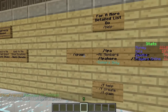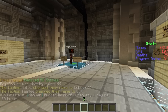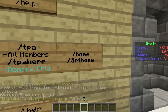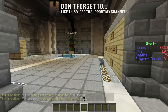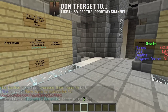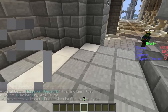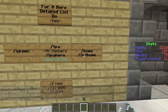Over here, some more commands. Slash spawn will take you back to the spawn point — that's kind of obvious but it's pretty useful, very useful for those who haven't played on a factions server before. And slash home and slash set home: if you stand somewhere and type slash set home, then walk elsewhere and type slash home, it'll take you to the place where you set home. That is extremely useful for moving around areas without warp points.